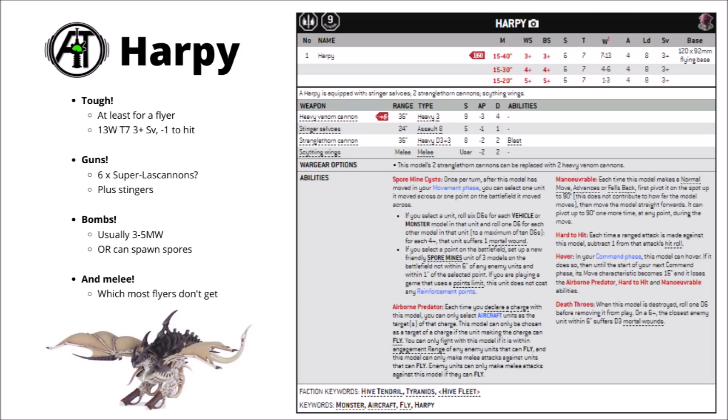Damage-wise it's kind of a triple threat: you've got some seriously heavy firepower for a manoeuvrable flyer, a bombing ability, and you can also charge in to do a little bit of melee if you need to. I think that between the three abilities it's crazily powerful for the points cost, particularly because of the premium you'd normally pay for flyers — they have a great movement of 40 inches, so you're going to get line of sight on what you need to.